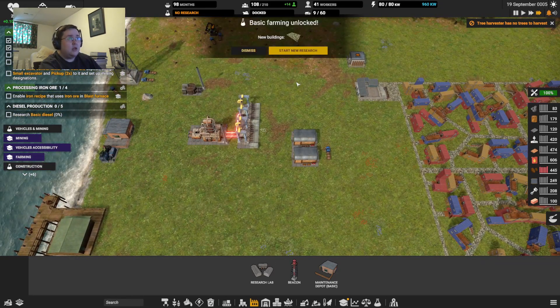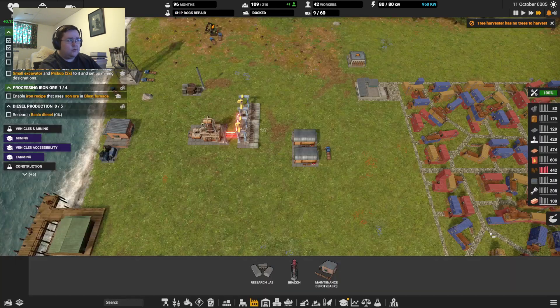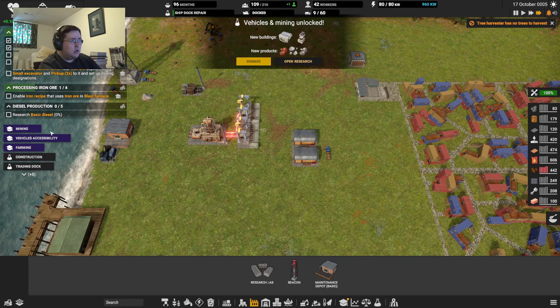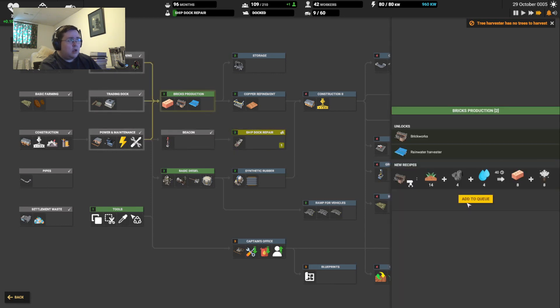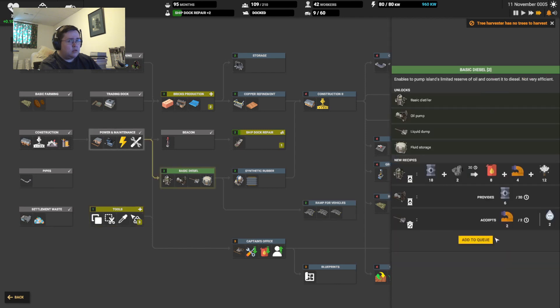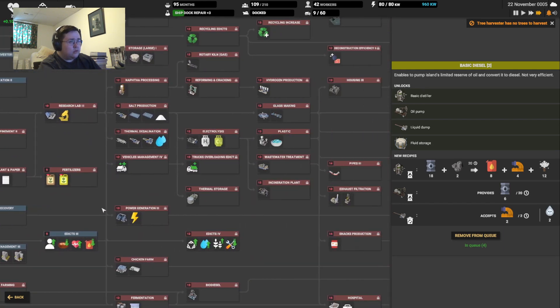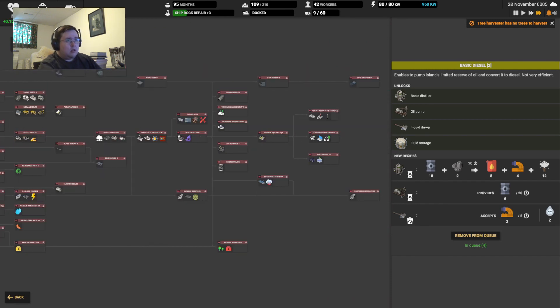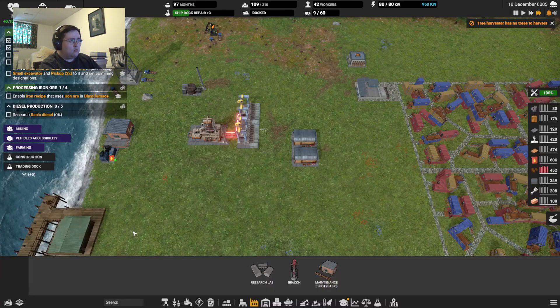Basic farming — yeah sure. Ship dock repair — I don't know, whatever, I'm going with that. How many can I add to the queue? So four. Okay, that's a lot of research — that was a lot more research than I thought.